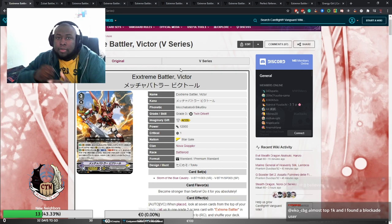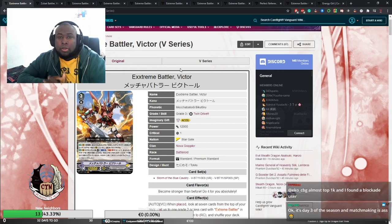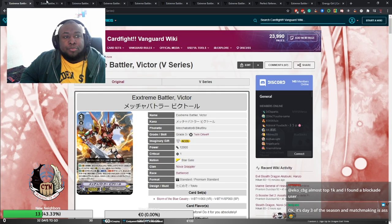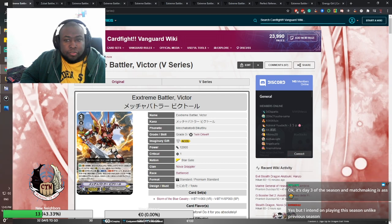Even in premium, the Zubat Victor being able to draw a card, call a unit, and give a restand ability is good, but this new Victor gives you targeted search. If you need a silver bullet — say you need Gunsten, or Gosachi, or Ninjard, or Doe Sledge to finish the game — this is really good. I love what they did with this card. Pricewise, I'd guess maybe 20 euros, 20 dollars, maybe 2000 to 2500 yen — we'll see.